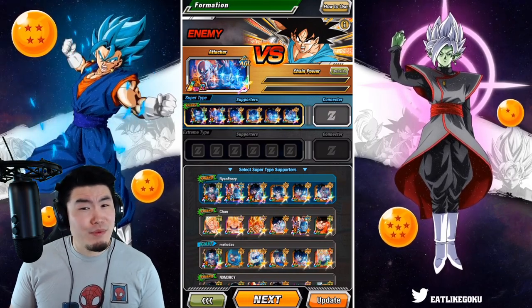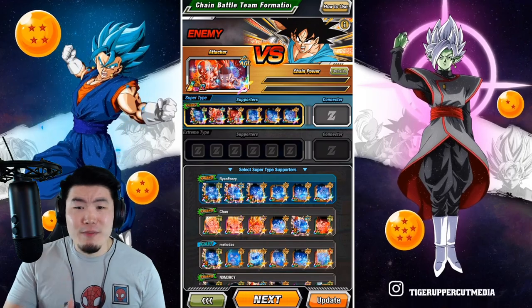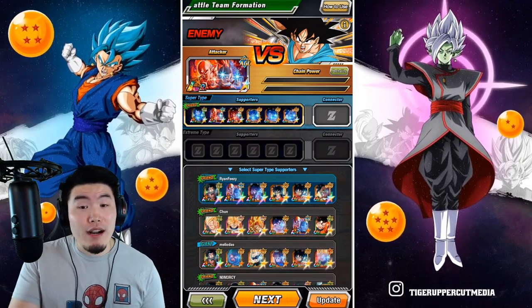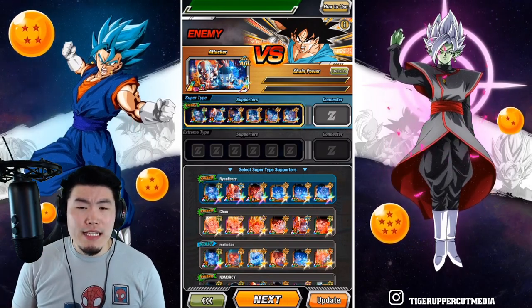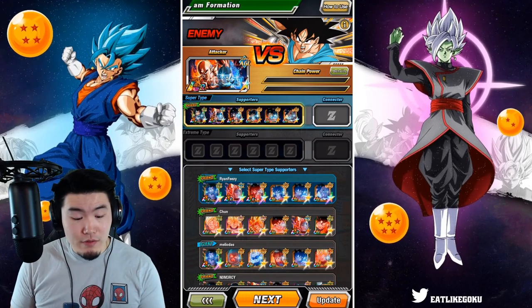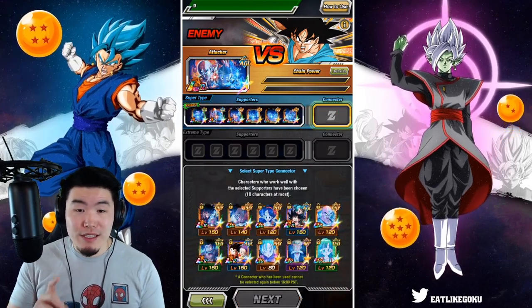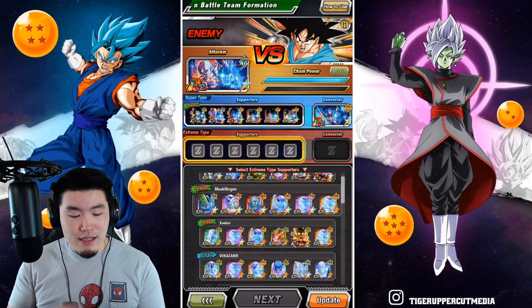This one seems pretty decent. We got TNA Chaotu, Yamcha and Puar, the TUR and the SSR actually. And then we have LR Hercule and the EZA UB — it doesn't look too bad, honestly. And for the connector, I see a lot of people using Yamcha and Puar.